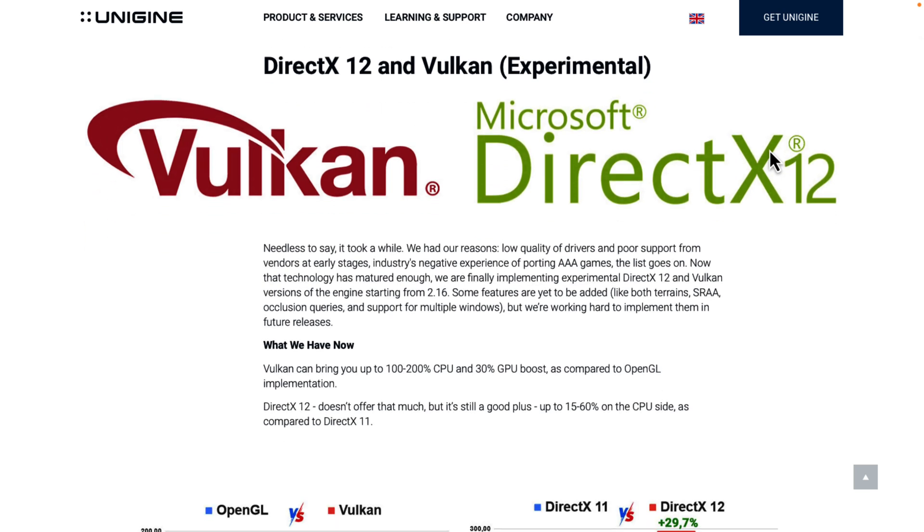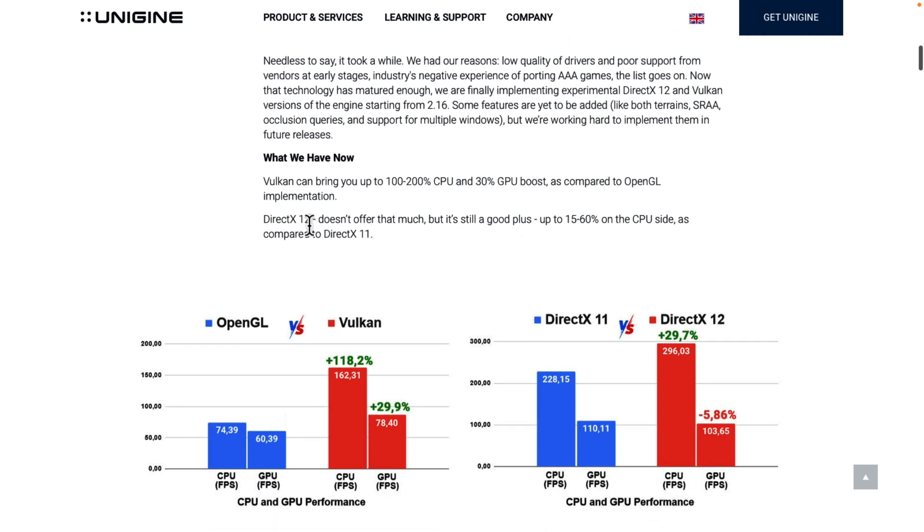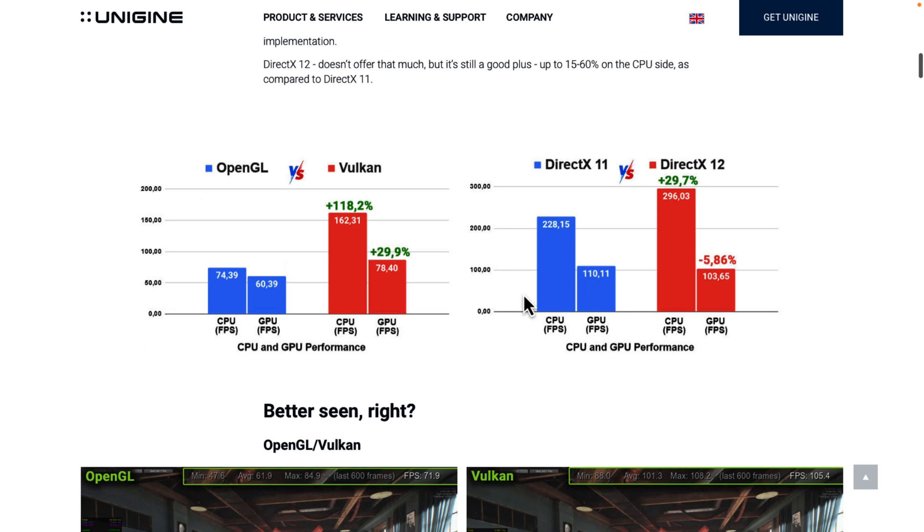The two biggest new things are DirectX 12 and Vulkan renderers, both experimental. Vulkan is having a huge impact — it can bump you up to 100 to 200% CPU boost and 30% GPU boost compared to the OpenGL implementation. DirectX 12 offers up to 15 to 60% on the CPU side compared to DirectX 11. Looking at the numbers: CPU and GPU performance under OpenGL versus Vulkan shows a 118.2% CPU increase and 29.9% GPU increase — definitely impressive. On the DirectX 11 side, CPU went up about 30% but GPU actually got worse.